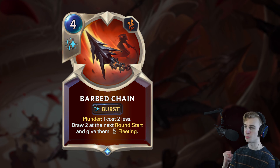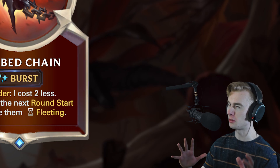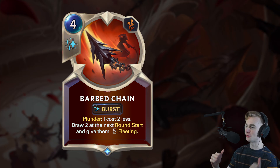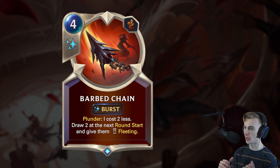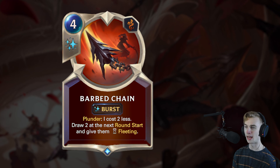Moving on to a Bilgewater spell. I feel like Bilgewater has less spells than every other region — whenever I build a Bilgewater deck, I always have to go to other regions for the spells. This is a 4-mana spell. Plunder: I cost 2 less, so you're usually going to be 2 mana if you're playing things correctly. Draw 2 at the next round start and give them Fleeting. This is probably a better draw card for aggro than Eye of Nagakaburus. I think you could actually just cut Eye of Nagakaburus now and run this instead.